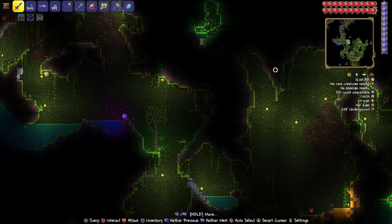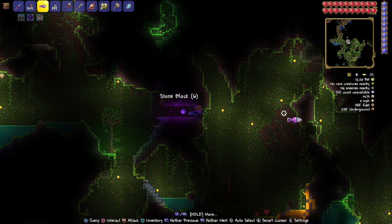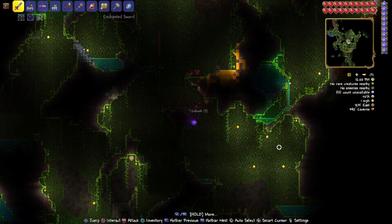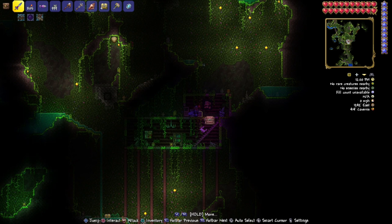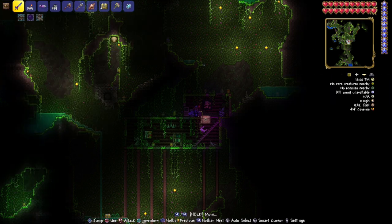We're going to head over here to the right and dig through this way. There's a nice life crystal over there too. Head over here and down here — at 1242 east by 414 caverns, open it up and there you go. There's your Hermes boots and a couple of gold — nice deal. And that of course is in Terraria PlayStation 1.4.3.2. Make sure you join the Discord and I'll see you guys next time. Ciao.